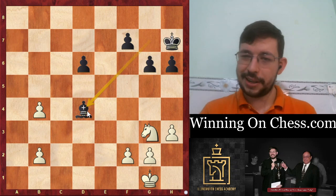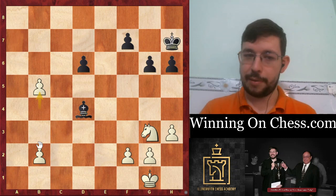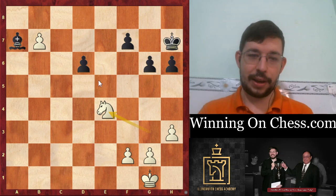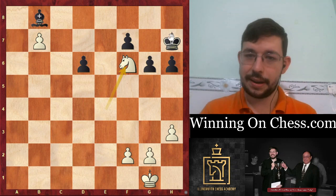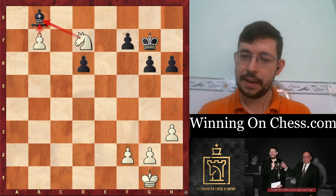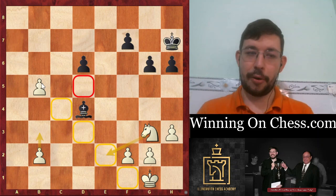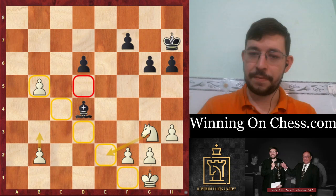If Black does take that pawn and try to salvage the ending, White is just winning this position. You can even play a move like B5 - if Black goes pawn grabbing with Bishop B2, we play B6, and Black can technically bring the Bishop back to stop the pawn queening. But after Knight E4, White is just going to position the Knight - you can either take the pawn, or if Black tries Bishop B8, we go Knight F6, Knight D7, and just win the Bishop and easily win the game with the extra piece.